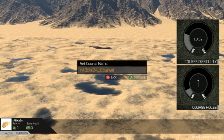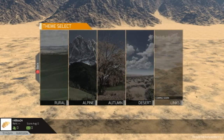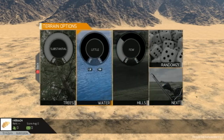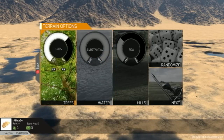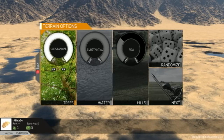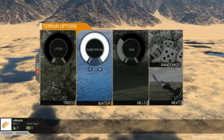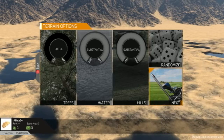Set course name. Terrain options — trees: lots. Lots of trees. A substantial amount of water. The trees and water are generating before our very eyes. There are very few trees, loads of water, and a load of hills as well.